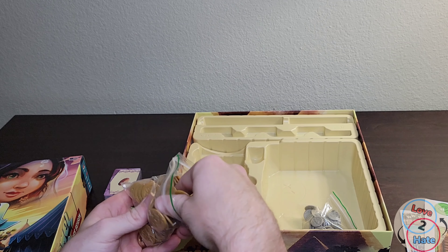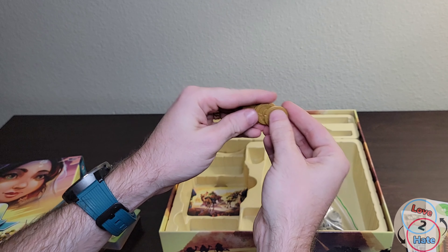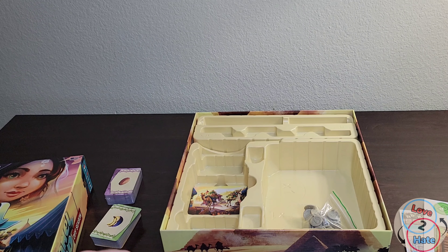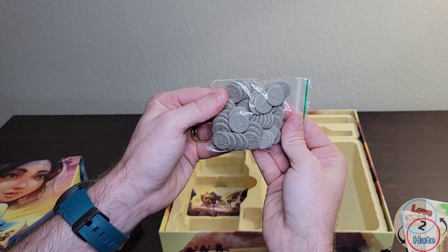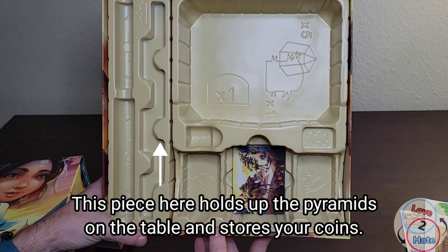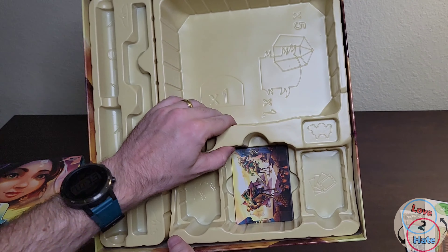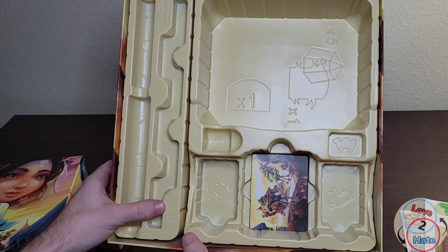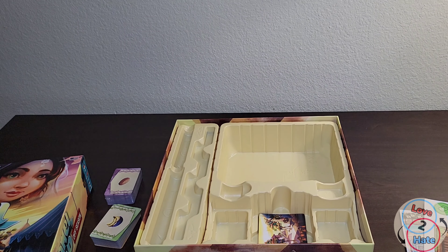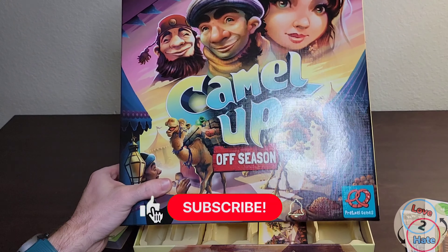Last but not least, we have our coins. These are plastic coins, very much in the same vein as the original Camel Up coins. We've got our fives, we've got our ones — plenty of them in here. The insert is fantastic, with a place for just about everything. This is thick, durable plastic — it's not going to crack easily and fall apart on you. Really nice.